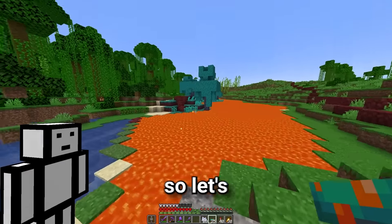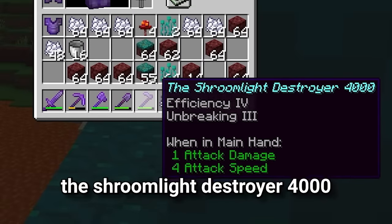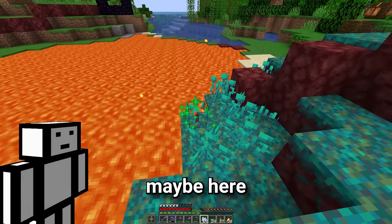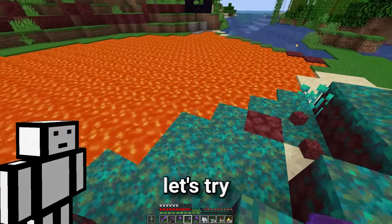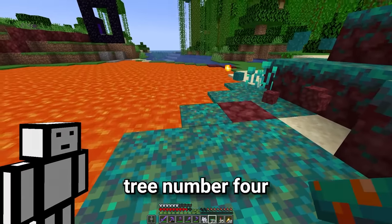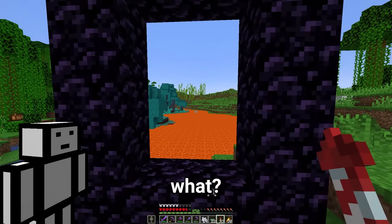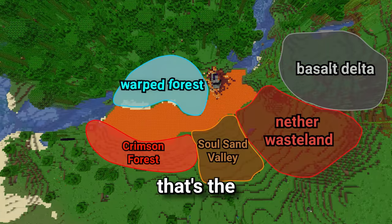I feel like that tree's blocking everything, so let's try and move it to the side. Did not mean to fly into lava - thank god we've got the Streamlight Destroyer 4000. Let's try tree number three - yeah, it's a tiny bit too tall. Tree number four please. You know what, I'm just going to build my own tree. At least we've got all the stuff to build a tree now. That's the first out of the five biomes complete.